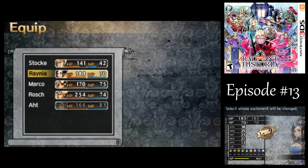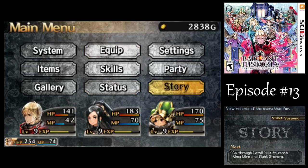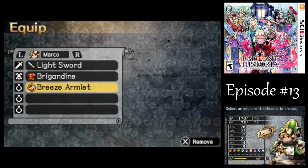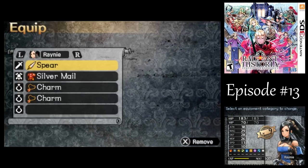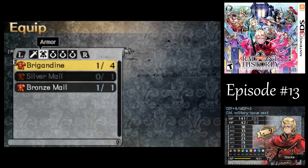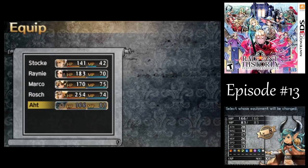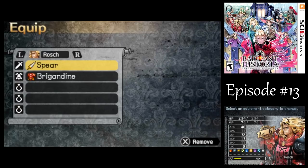Normally I would give that to Marco, but I'm going to have him in the reserves, so I'm actually just going to give it to Stock. And as long as we're here, let's rearrange the party. I want Marco in the reserves so I have a magic user up front. Marco, you don't need your silver mail or the Breeze Armlet anymore. I think Rainy's going to be the most vulnerable character now, so let's give that to her.